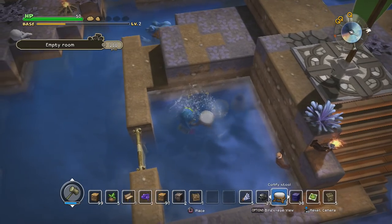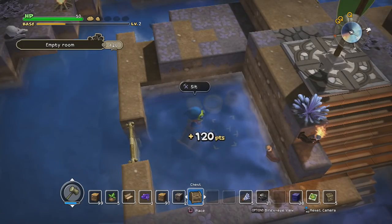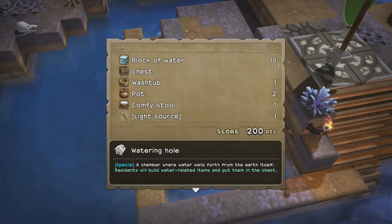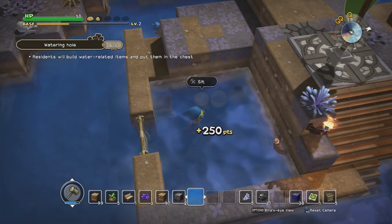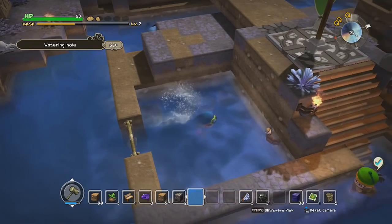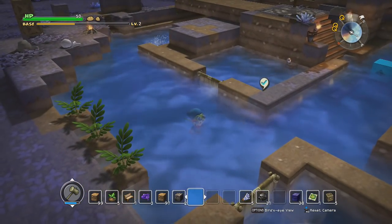So all we need is a comfy stool and a chest, and that should be the watering hole — ten blocks of water, a chest, a washtub, two pots, a comfy stool, and some type of light source. Now we'll have a way to actually get purified water, because water's kind of hard to find in this area that's not dirty.